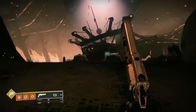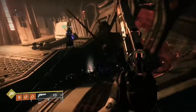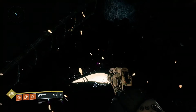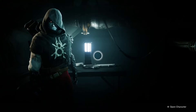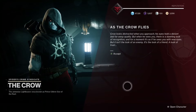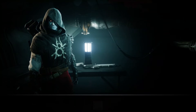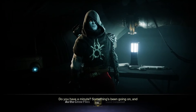Once you've picked up the final feather, return to the Crow on the Tangled Shore and he will give you a special mission to complete. It's located in the Sludge in the EDZ — just spawn in and you'll see it appear on the map. I won't give any spoilers, but it's quite fun and takes about 5 to 10 minutes to do.